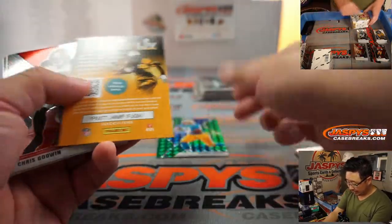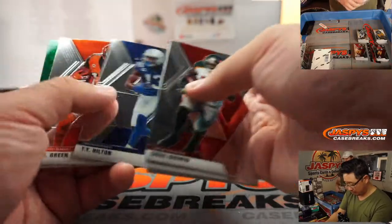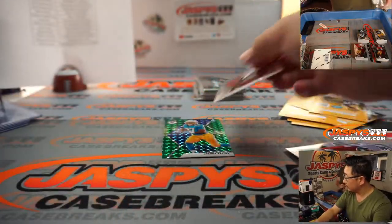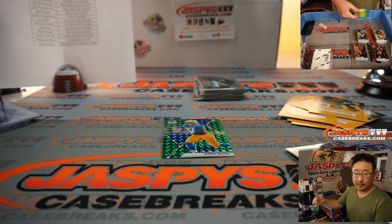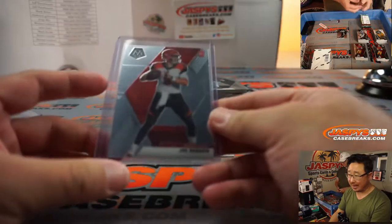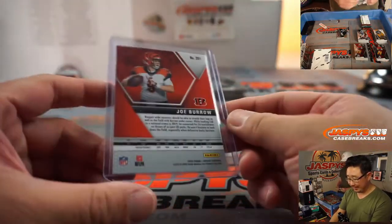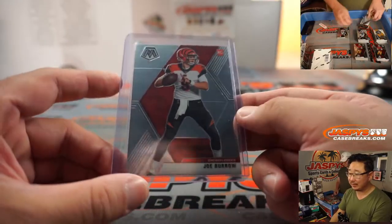Josh Kelly green. And our first Joe Burrow. Bengals are at Baltimore — what if Joe Burrow beats Lamar Jackson? That'd be a hell of a story. Second win in a row, out-dueling Lamar Jackson. It could happen.